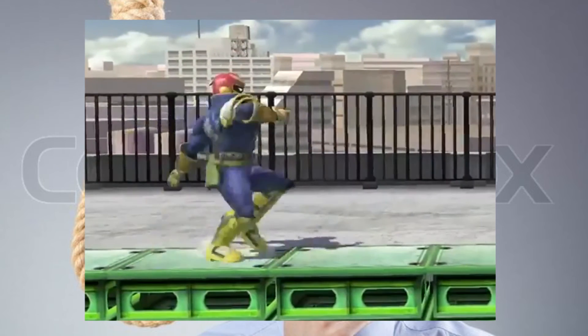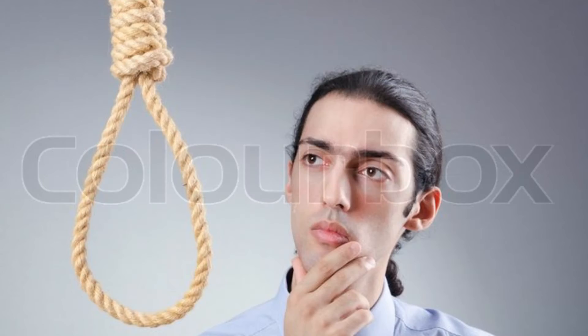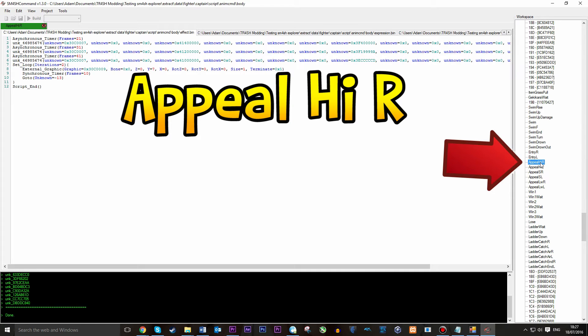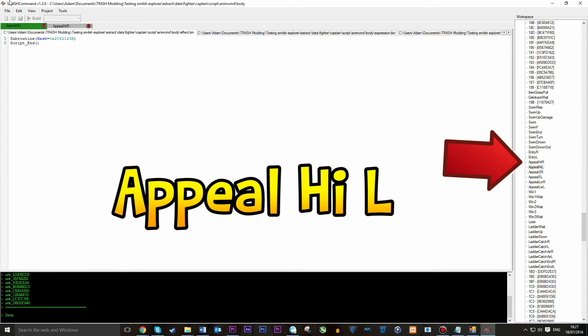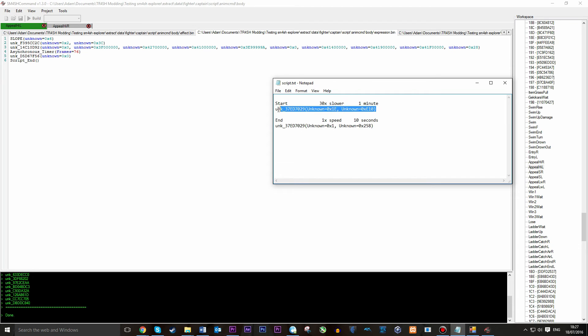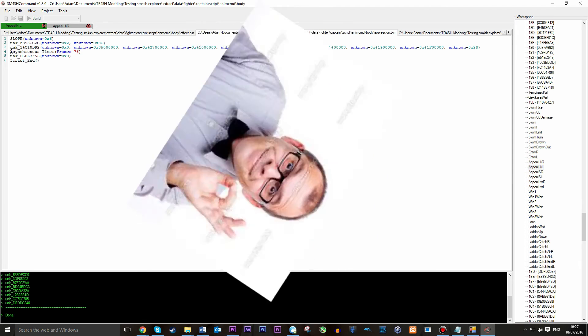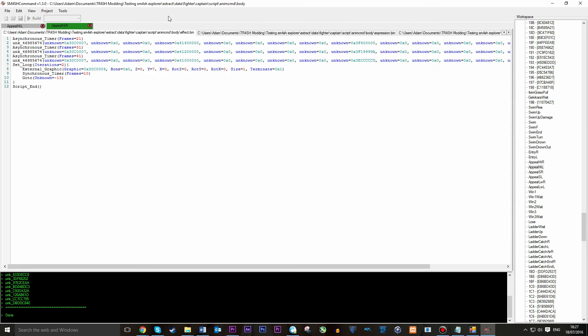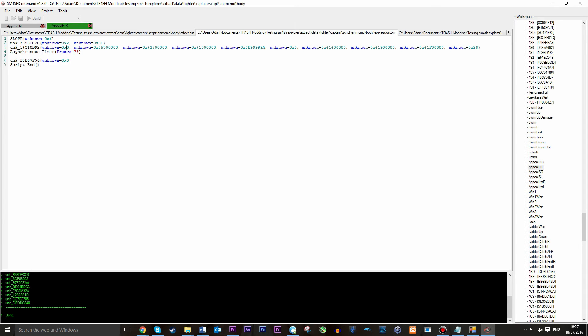Now that we know where the witch time script is going, we can add it in. To do this, let's start with the up taunt. We want to head to appeal_high_R, double-click it to open it, and appeal_high_L, double-click it to open it. We then want to go to the expression tab, get our code — the line of script which I have here and in the description below. We want to copy it and find whereabouts it's being placed. We already said we place it after the animation, so the async timer for the number of frames — which is 76 — should be just below it. This is the amount of frames before Captain Falcon can act again after doing the taunt, so it makes the most sense to put it here on line 4. Then we do the same for high_R.